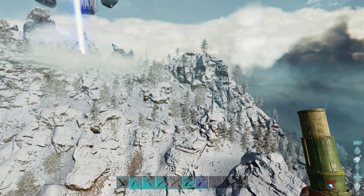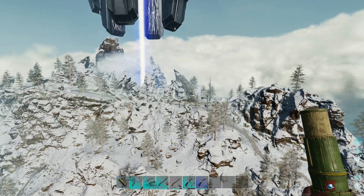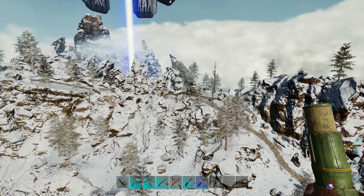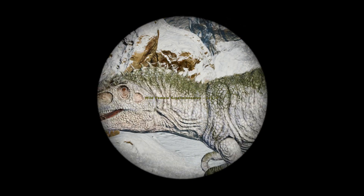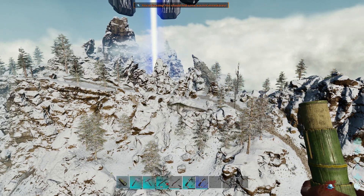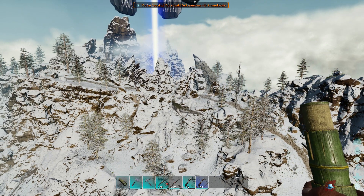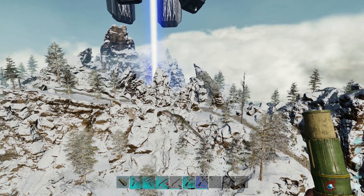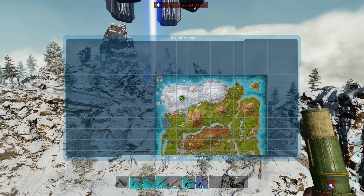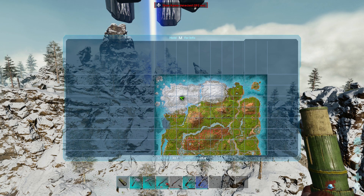Here we are with the final location where you can find GIGAs. This is the Blue Obelisk Mountain. As you can see right there, there's a level 10 — pretty nice color there. Now that I've loaded it in, it's going to do its own little thing, wander about, fight stuff. These are all five locations where GIGAs will spawn on the map.